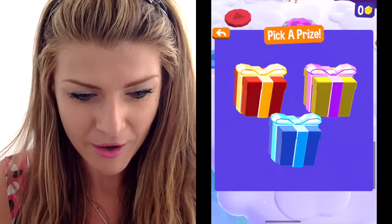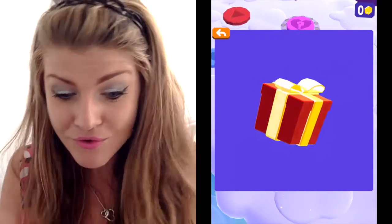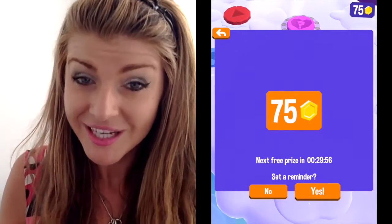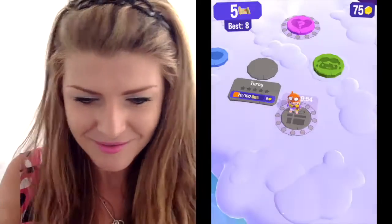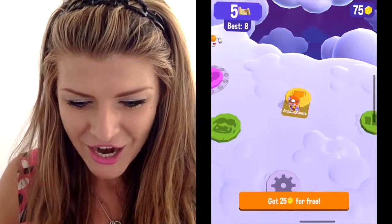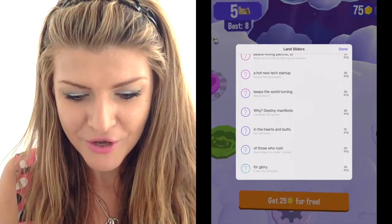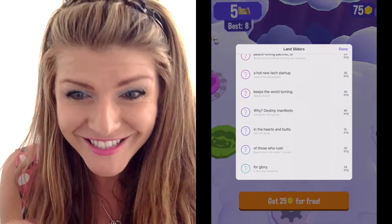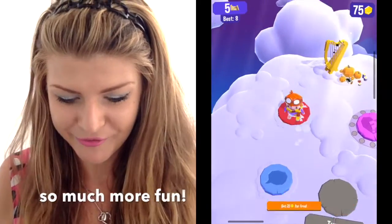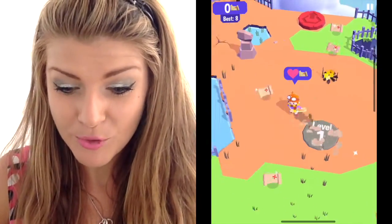A free gift! Red — yeah, let's do red. Let's open it up and see what's inside — 75 honeycomb, sweet! Set a reminder — yeah, remind me when my next honeycomb is ready to collect. Achievements in the hearts — I'll go after that one. Let's get back to gameplay, it's so much more fun.